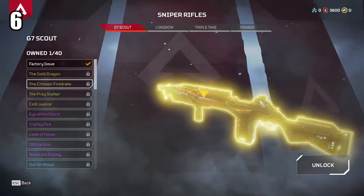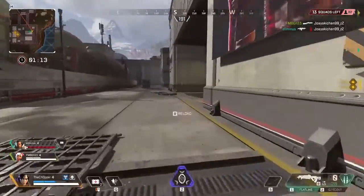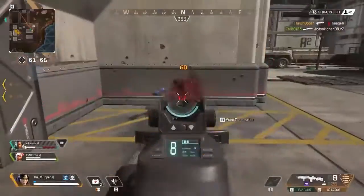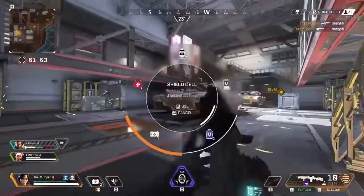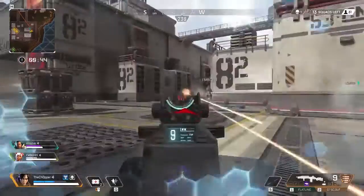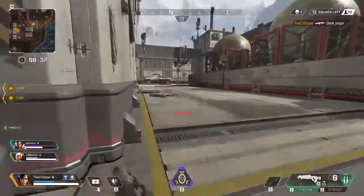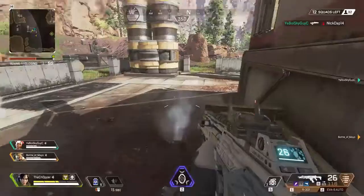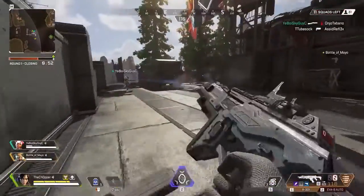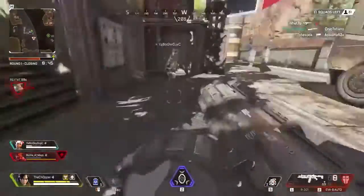Coming in at the number 6 spot is the G7 Scout, which is in the same class as the Longbow. The reason I'm putting this slightly above the Longbow is because it's not as dependent on attachments to be good. You pretty much need to deck the Longbow out to be effective, but the G7 Scout is good no matter what — obviously attachments make your life easier, but you can still be just as dangerous without them. It does a little bit less damage per shot than the Longbow, but for me it's about versatility and practicality. I'd recommend trying both weapons and seeing which one fits your play style.